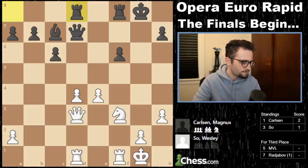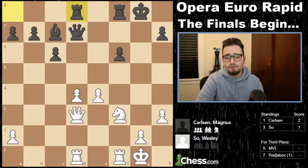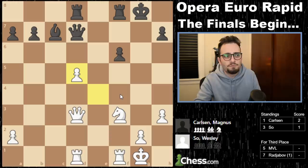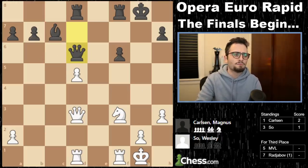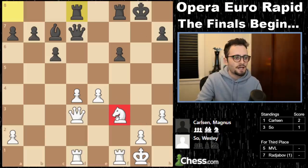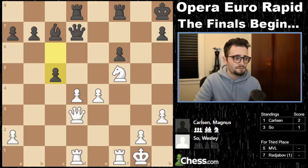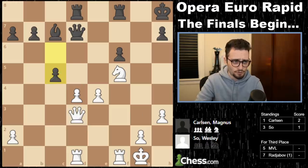Pawn breaks — where are they? Bishop c7. And now take, take, take, take, and the expansion in the center with e4. Queen goes back to d7. Now what? Rook d1 — bring in the rook. How does white make progress in this position? Pawn breaks aren't really going to do the job because if you just do this, yes, you've broken with the pawns, but black just blocks. Now you've got the h2 pawn to worry about. Queen c5, bishop b6. White is still a little bit better here. D5 is one option. But look around — knight h4 and knight f5. That's what you're looking for.